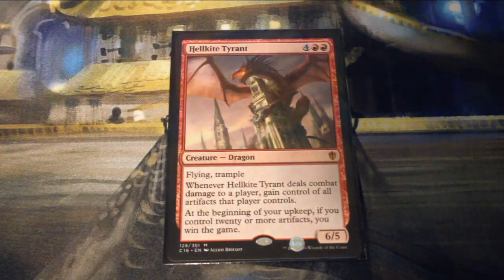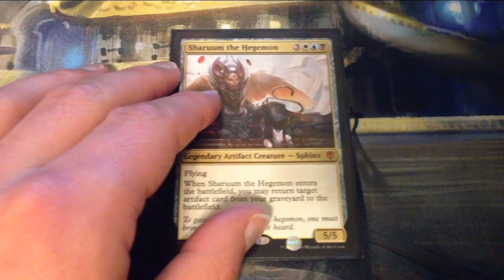Hellkite Tyrant is four and two red for a 6/5 Dragon with flying and trample. Whenever it deals combat damage to a player, gain control of all artifacts that player controls. At the beginning of your upkeep, if you control twenty or more artifacts, you win the game — kind of crazy but not impossible.